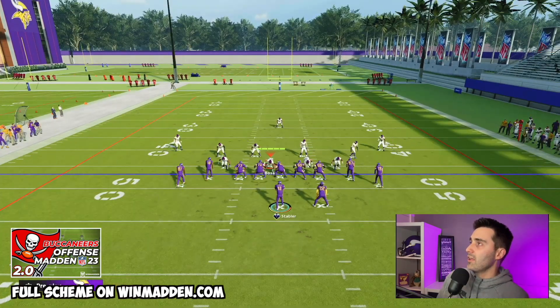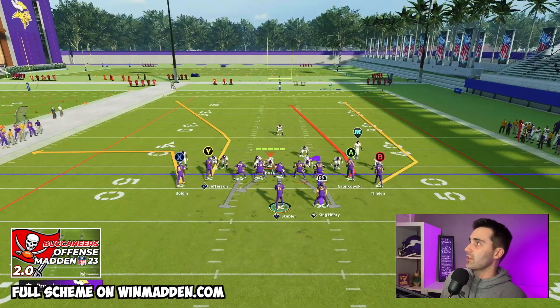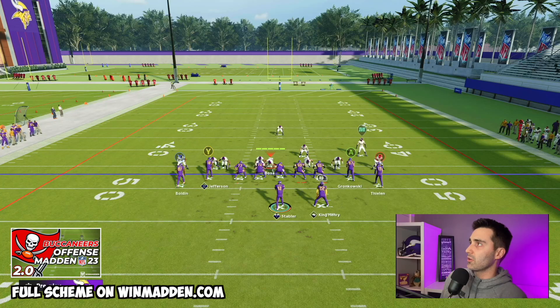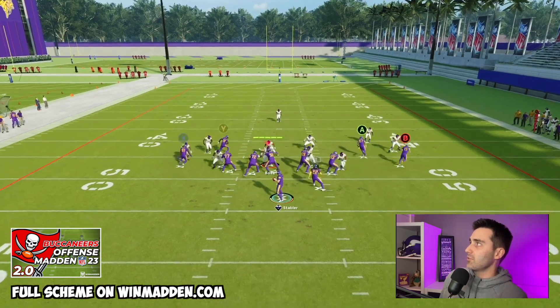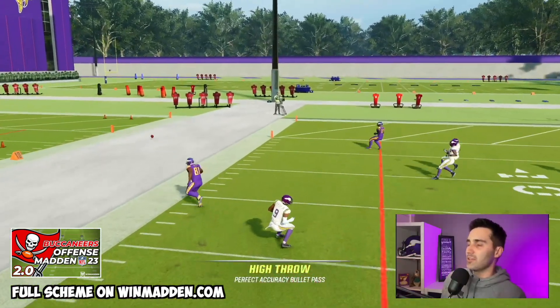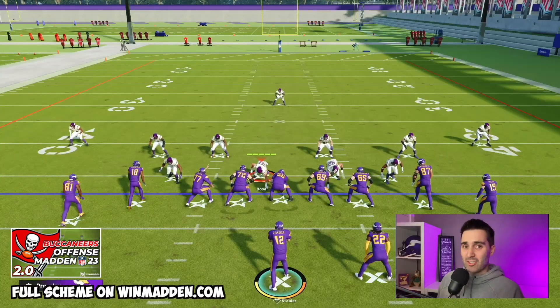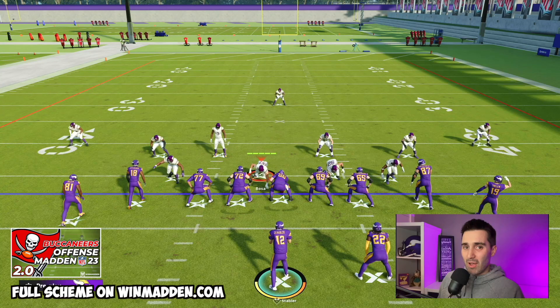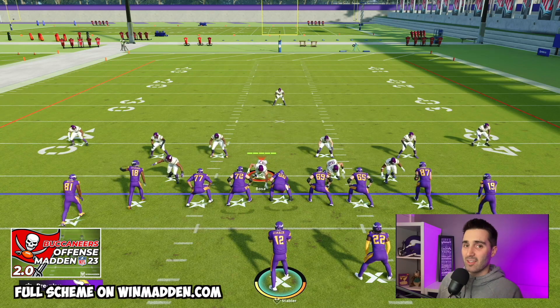If they go to a cover one and decide to press, same route combo — X is going to go on a corner route. We snap the football against cover one press and not only is Y going to win, but now X is going to win as well, and you can throw to either of them. This route combination is absolutely one of the best in the game and something you should immediately be using in Madden 23.